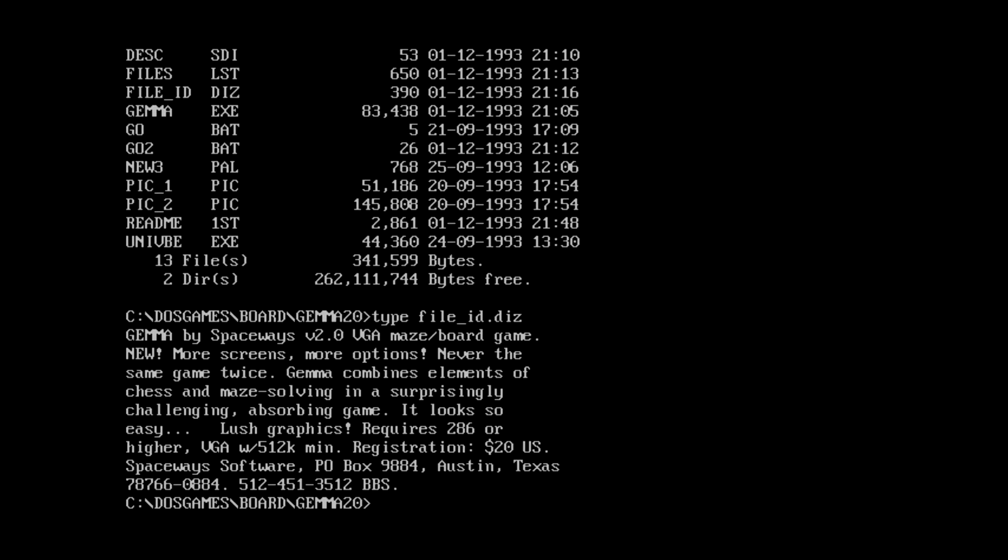Never the same game twice! Combines elements of chess and maze solving. Apparently registration is $20 - so if this isn't a really good game, I'm going to be surprised. Or disappointed. Or both. Although it's still very weird - why would you include UniVBE if it's a VGA game? UniVBE is what's used to enable VESA support on SVGA devices, so you wouldn't need it for a VGA game. This is weird.